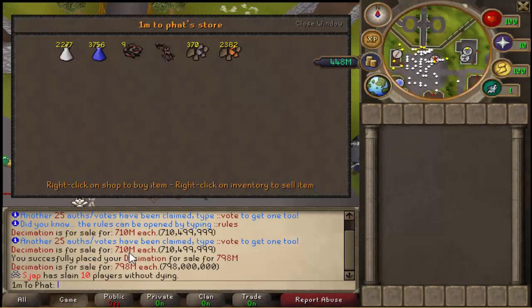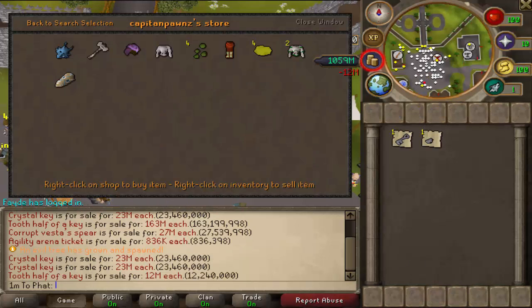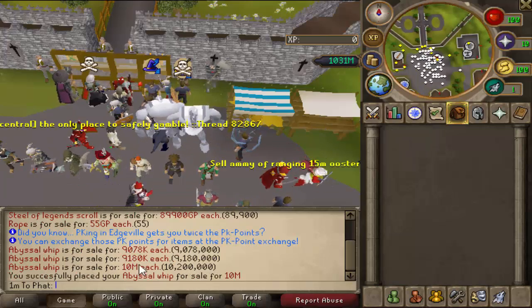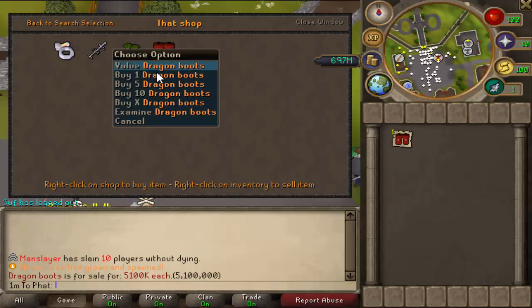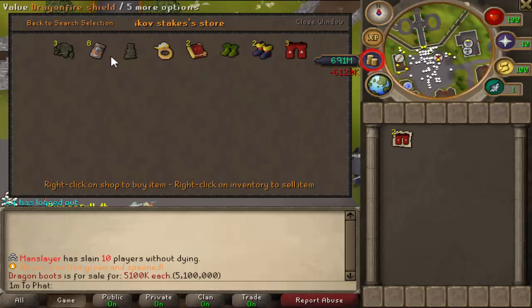So I just bought this Decimation for 710ml, and mine is now the cheapest at 7.98. I just bought a fairly cheap Crystal Key for only 23.5ml. I also found a Tooth Half for only 12ml. I bought some Whips for 9ml each, and I can easily get 10ml out of them. I'm finding some extremely cheap Dragon Boots — that's probably why mine didn't sell.